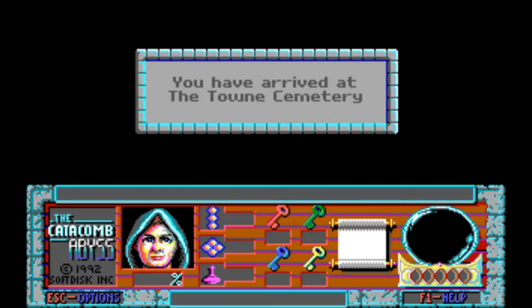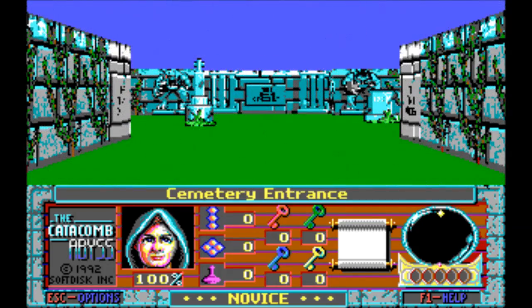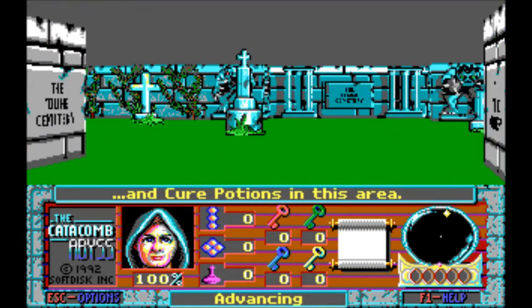And you are Pelton Everhale, a good wizard trying to kill the evil Gremlinar, a.k.a. Nemesis, a.k.a. an evil wizard. Even back then, ID was not best known for its grasp of plot.